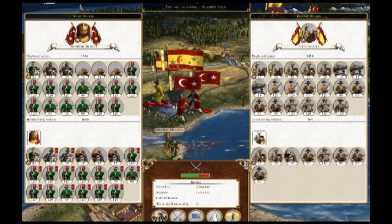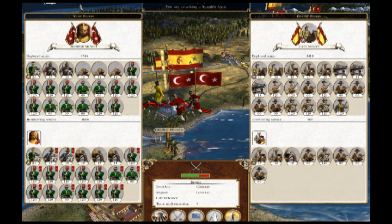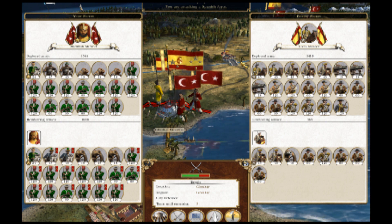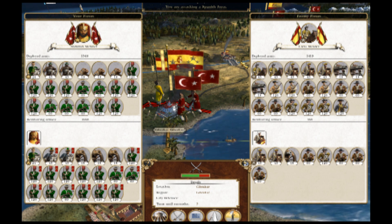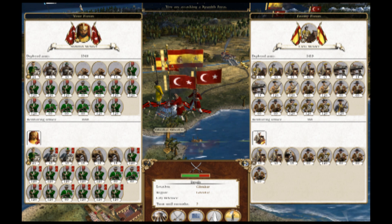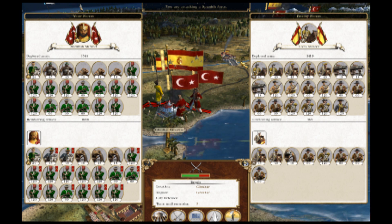Alright, so the first battle in my invasion of Spain is going to take place as my two armies are trying to punch through the main forces the Spaniards have at Gibraltar. I outnumber them significantly — I've got over 3,000 troops, and they have just under 2,000.